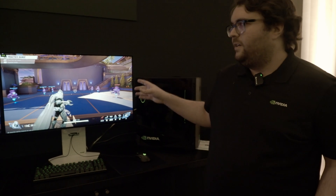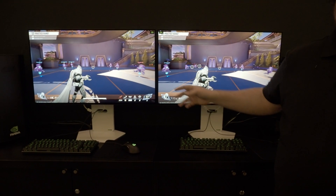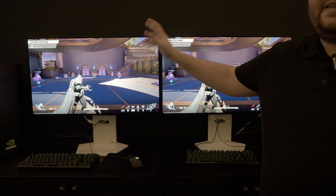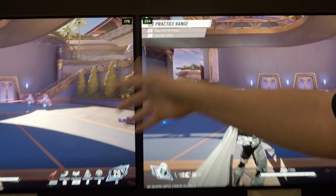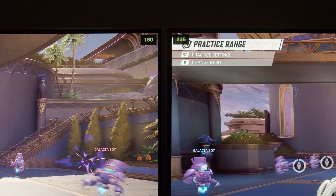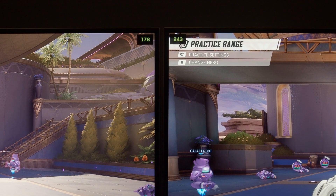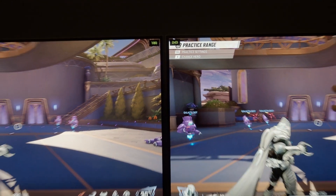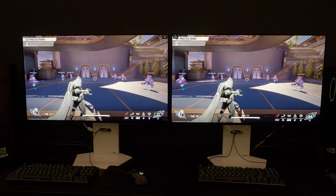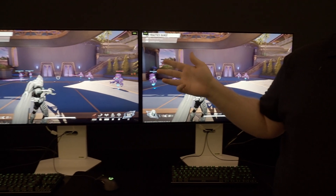So here we have the 5070 with DLSS 4 against the 4090 with DLSS 3. This is Marvel Rivals — it supports DLSS 3. The left is pretty much what you can get today, the 4090 with everything on, and here the 5070 is at 230. We're not trying to say it's going to crush a 4090, but this shows the power of DLSS 4 and kind of what we're going for. These are 4K 240Hz monitors, so you're able to see that the 5070 using DLSS 4 is able to fully saturate the monitor, which is a pretty cool achievement.